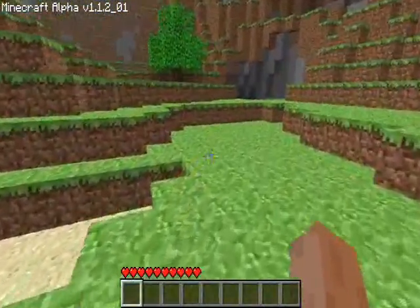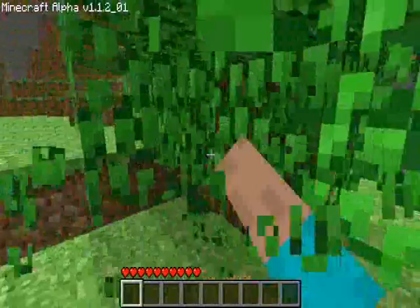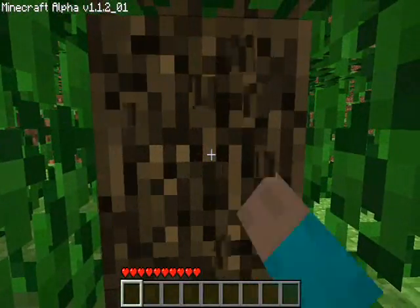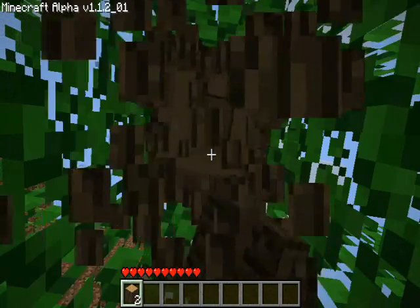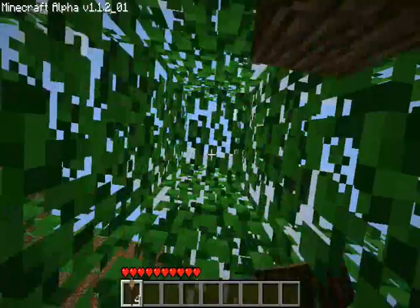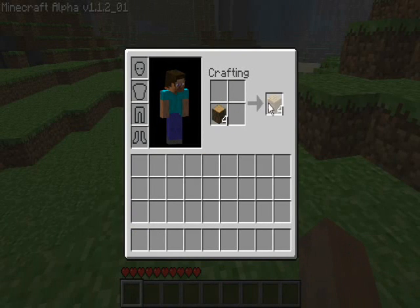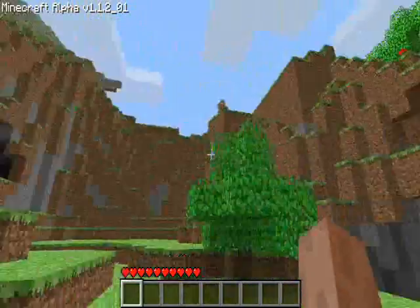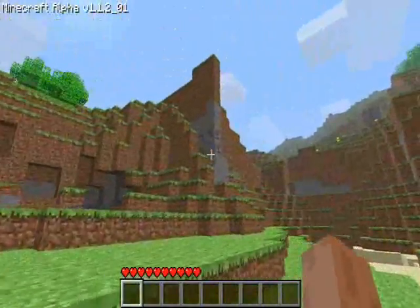I need some wood so that I can make some tools. There's some more caves over this way — that's pretty nice. It's been a while since I started with nothing. Just breaking up this tree and collecting some wood. And then with this wood I can make planks, and then with these planks I can make a workbench. I'll take this back. There's some coal — that's really useful.